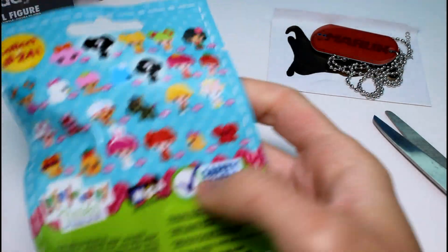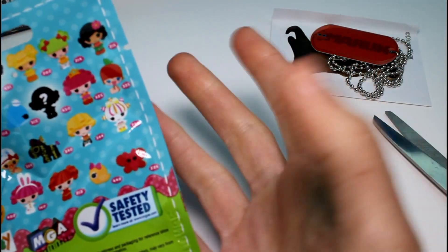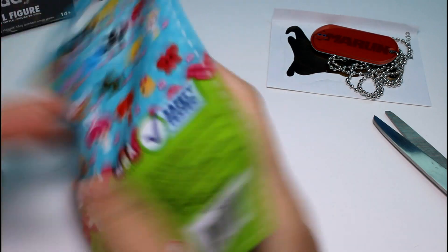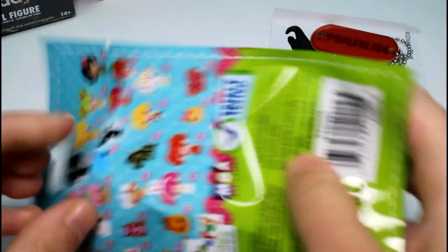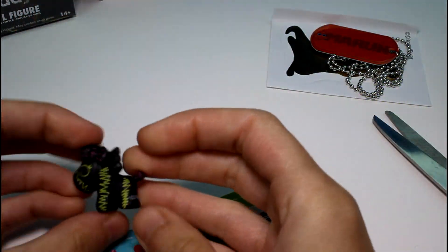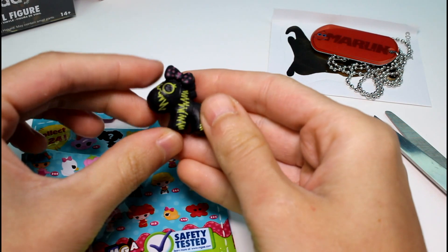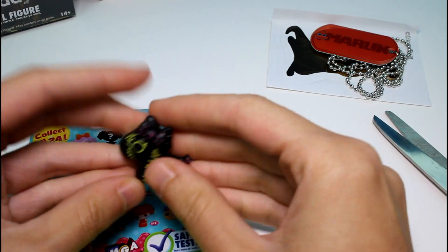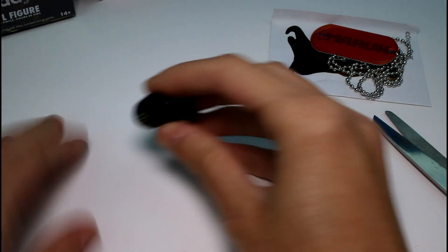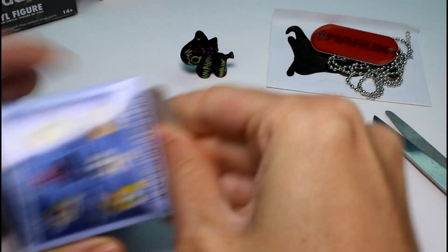Let's open the Lalaloopsy Teenies. I still haven't figured out which series this is — I wish they'd put series 1, 2, 3 on the package. This is one I don't have many from; I only opened one and got the little whale. Let's see who we got. It's a little pony — that's really cool. Look at her colors! She has pink polka dots on her bow and little yellow squiggle stripes. And just an FYI, you can make these into jewelry — they have a hole at the top going through the bottom. But I'd like to display mine.